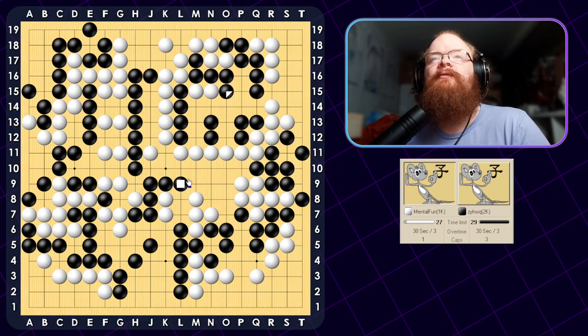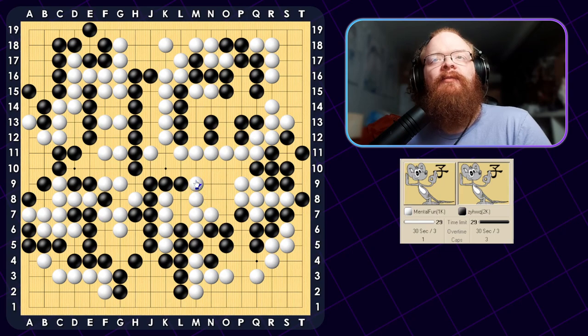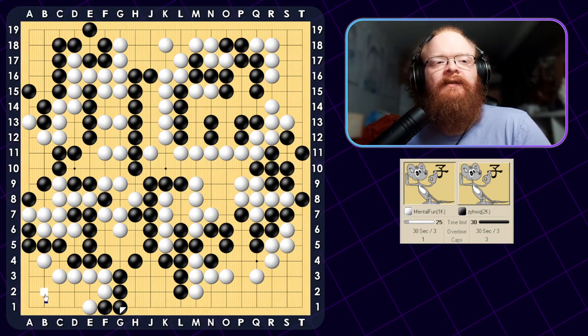He should not have Atari'd there — that was a really bad move. Looks like I can extend here. I want to block on this side because there can be a shortage of liberties here and I don't want to have to deal with it. Is there any Aji here? If he throws in, I can play on this side. He backs off, I play down, he hanes, I connect — which is an Atari on him, then an Atari on me, so that's a little bit awkward. I can probably play this move to defend the corner instead of playing a move on the inside. I can just connect and then push down here and capture the stones.